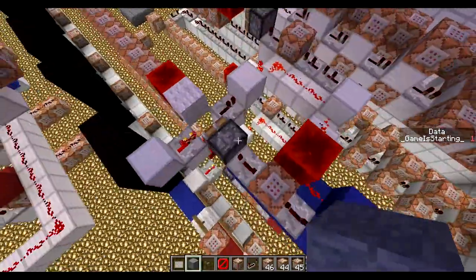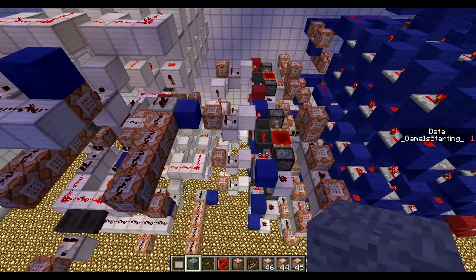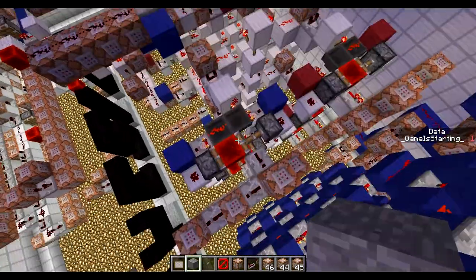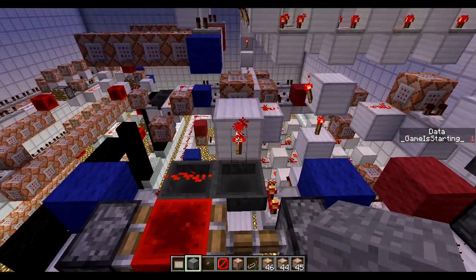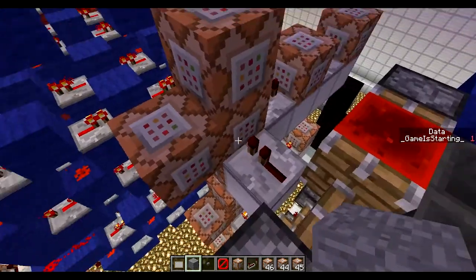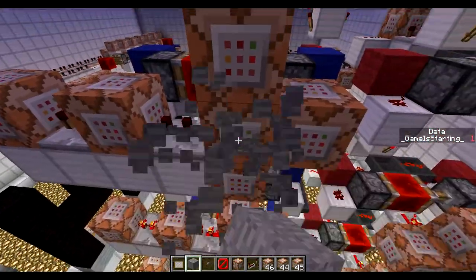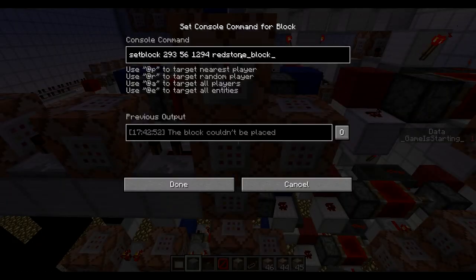The way it works, it uses this little piston pusher and this little hopper clock thing. So if they have the point, this torch comes off and it allows the items to flow from one hopper to another, and when this comes over here it activates this little row of command blocks. So that adds one to the points. This one sets a block of redstone — I'll show you where that sets in a second.